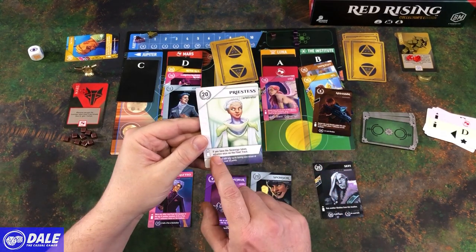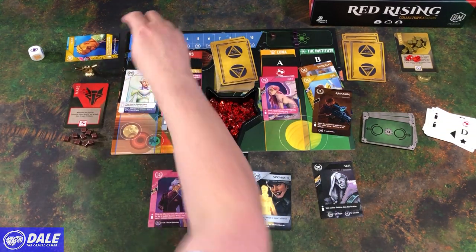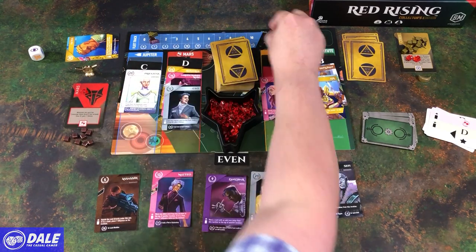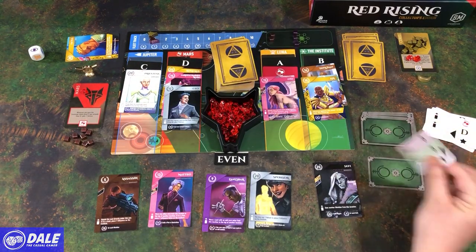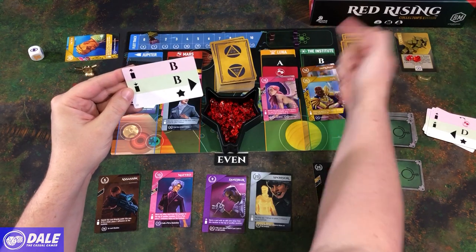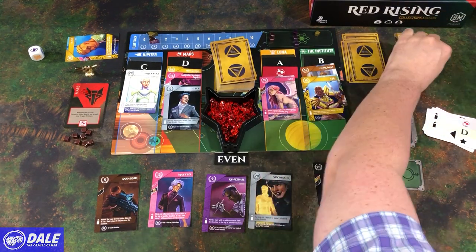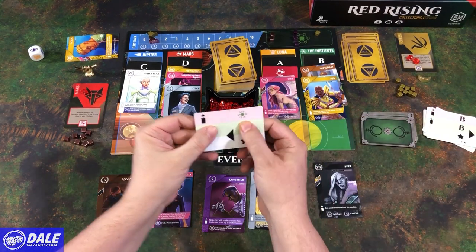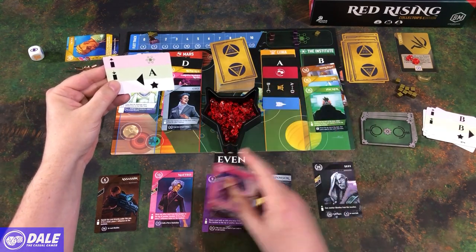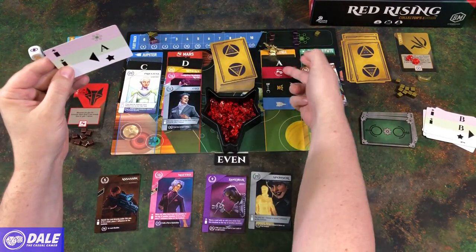We're going to play to Jupiter. Deploy ability: if you have the sovereign token, which we do, advance once on the fleet track. Then we pick up the assassin, playing some influence. Then two more AI cards — placing on B and taking from B, another even, triggering the Institute ability. Then it wants to place at the Institute and pick up from A — that's odd, which is going to take back the sovereign token, and it triggers its other ability.